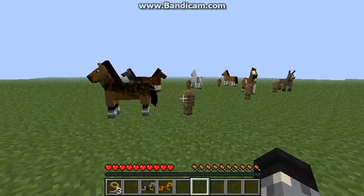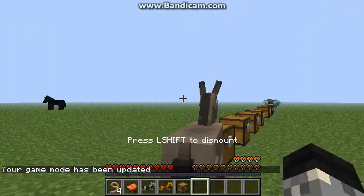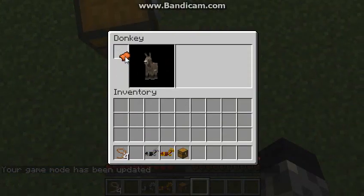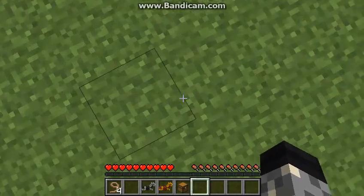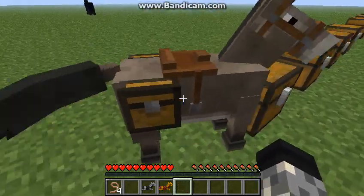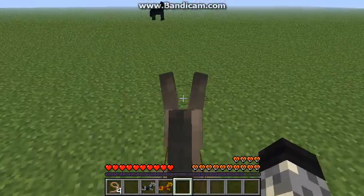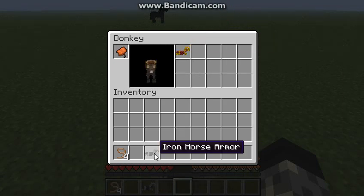Now we're going to move on to our donkey. So I'm going to tame this guy. Now that I've tamed this donkey, we can ride it and we can put on a saddle but no armor, sadly, for the donkeys. But it does carry a chest if you have a chest and you right click it. Boom, there you go. Now the donkey has a chest so you can store stuff by getting on it and pressing E, though it's quite small.